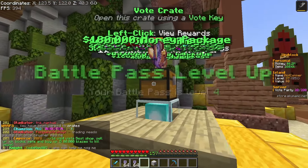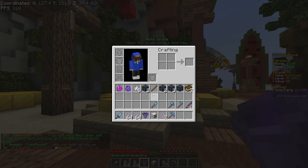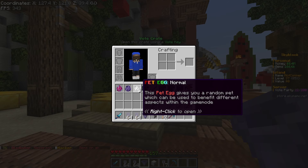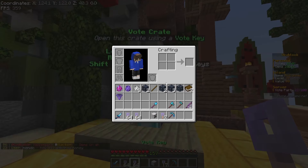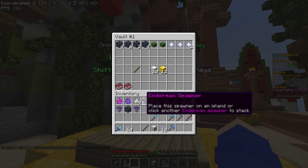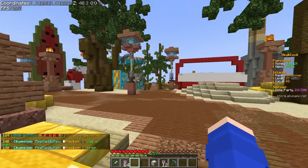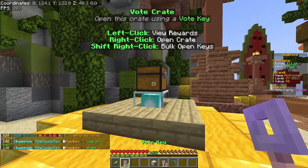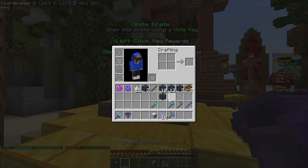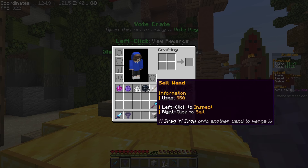We'll do the vote keys first — going to warp crates. We got some enderman spawners, good. Got four pet eggs. Next one: another pet egg and a blaze spawner — needed that. Chunk copper is going to be useful for the time being. Pet eggs are actually pretty overpowered. Next vote key: another chunk copper, not another blaze — unfortunate. We got a lot of zombies and some endermen. I might replace the zombies with endermen now.